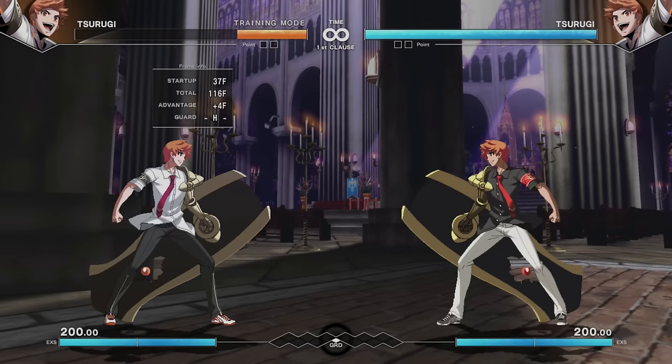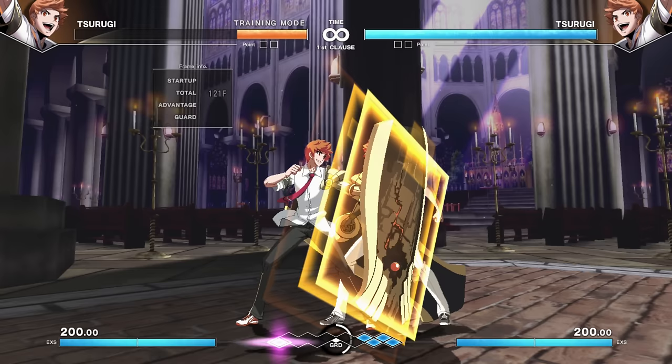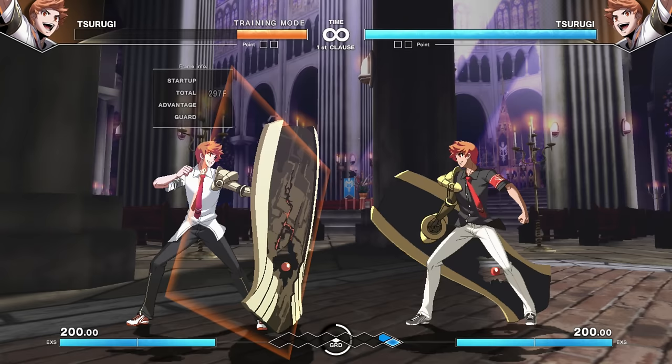She can also just slide along the ground like a crazy person, and you can freely dash-cancel out of it either way. Basically, while the enemy is doing anything other than a low or a throw, you can safely guard through it and attack on the other end with a variety of options. For Tsurugi, the key to a good offense is having a good defense — this is why the character is about 90% shield.